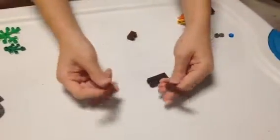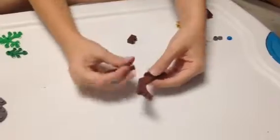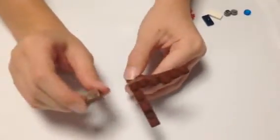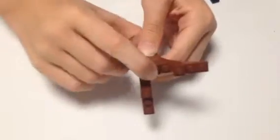You'll take your 2 branches and set them like that. Take your brown 1x2 brick and put it in the middle.